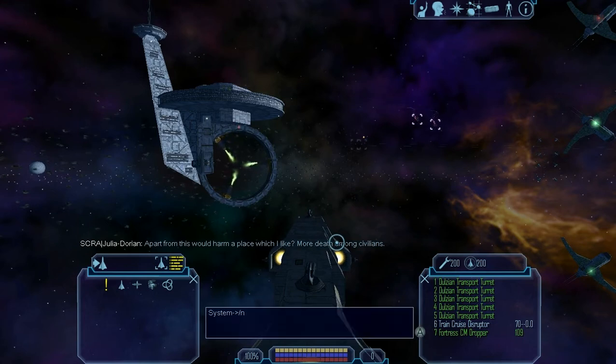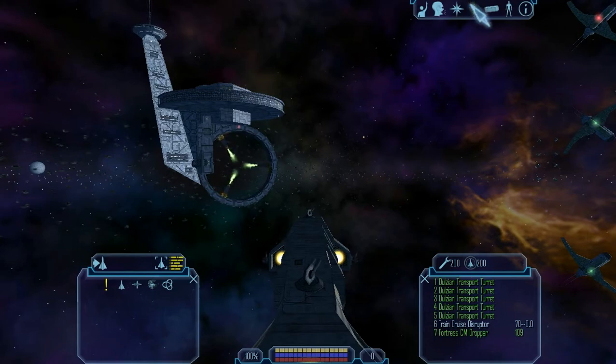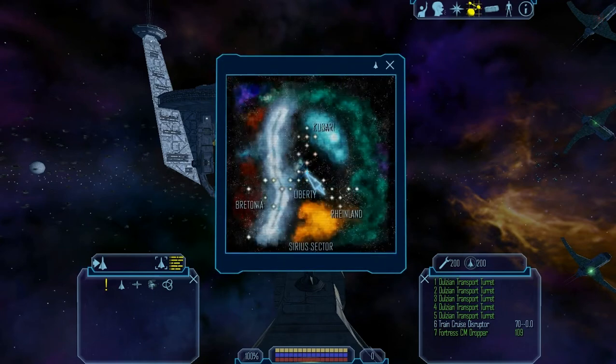As it said, we are going to start by typing /net, and this is where it's going to tell us the parameters. There are two settings: all, jump only, and off. When you use "all," it's going to show every jump every player makes within the borders of Liberty — that's going to be New York, California, Colorado, Texas, Pennsylvania, Ontario. Cortez is already a different system. So it covers only Liberty for this ID. If you make a Rheinland Police character, it would obviously be the core Rheinland systems.